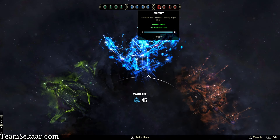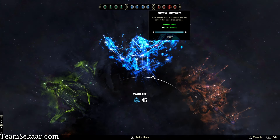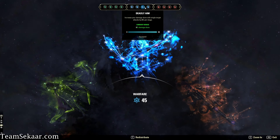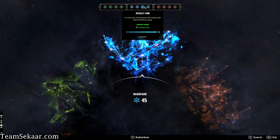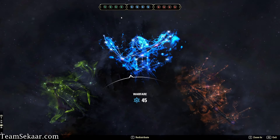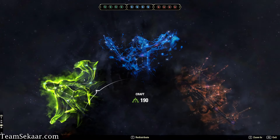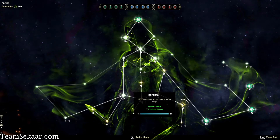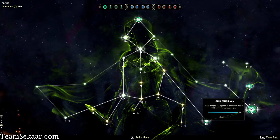Our red slotables are going to be Celerity, Sustain by Suffering, Survival Instincts, and Pain's Refuge. As you can see with my blue CP, I'm going quadruple offensive — I just want to do damage and I don't care anymore. For our green tree, what we really care about is Breakfall, Rationer, and Liquid Efficiency.